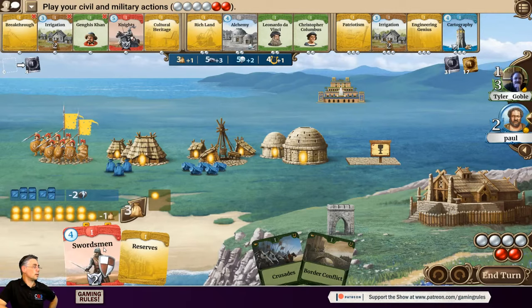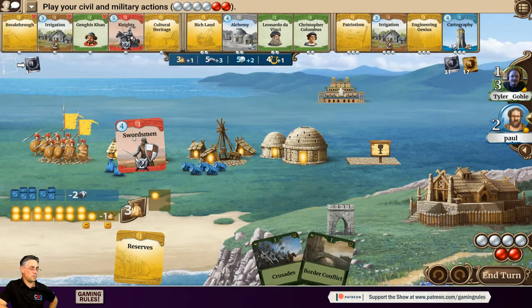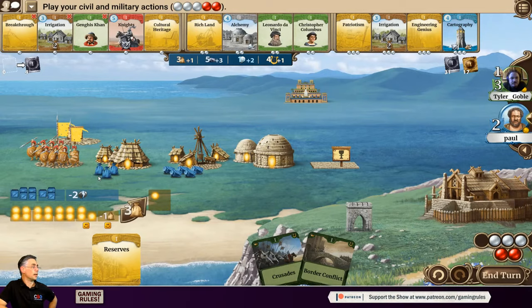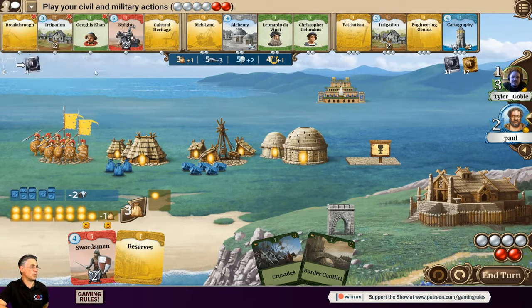Paul didn't get to build his free temple. He considers developing Swordsman to catch up militarily and is still behind on strength. Then he spots Breakthrough and really likes it because science is so important early on. Alchemy is also available. Paul lists Breakthrough, Irrigation, and Alchemy as probably his three favourite age-one cards.